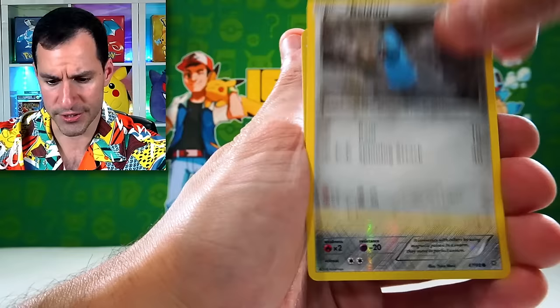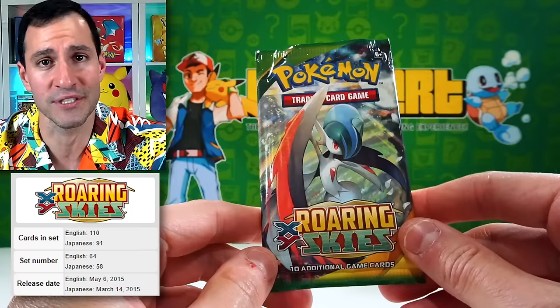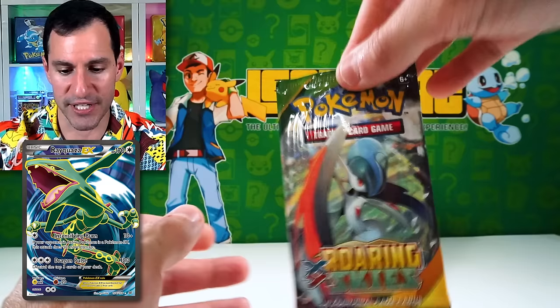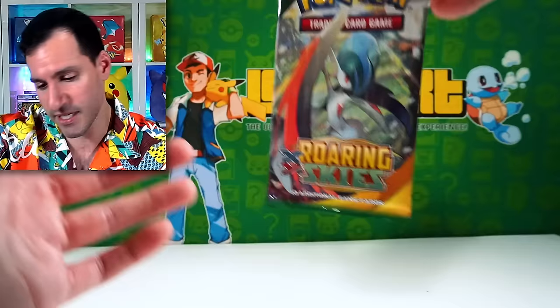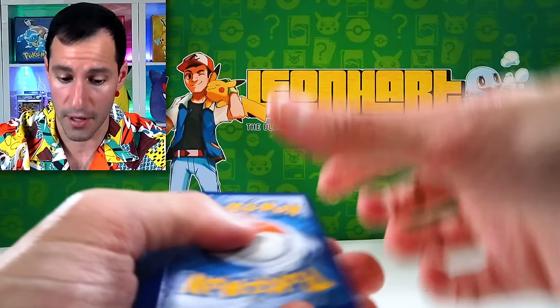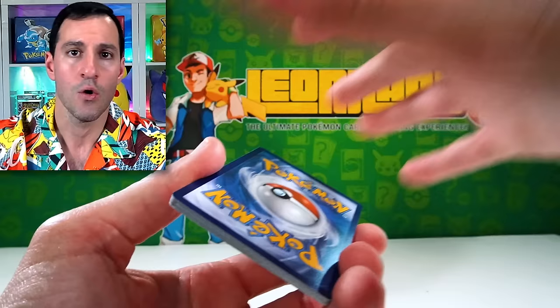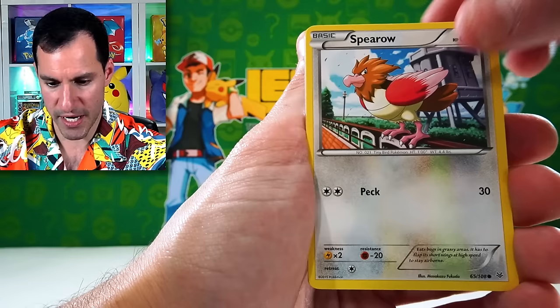Beldum and a Vileplume. Moving on! One of my favorite sets of all time — because it has my second favorite Pokemon of all time: Natu! Yes, you heard that right. And we're going to play a game — if we pull a Natu you have to say the words 'Natu, how do you do.' Otherwise we want like a Shaymin or the Mega Rayquaza EX. From the pack: Rayquaza Spirit Link, Silcoon, Steven, Gligar, Meowth, Spearow — and there it is!